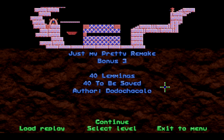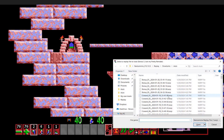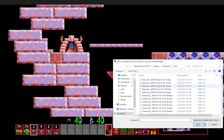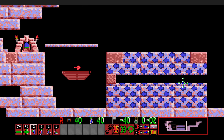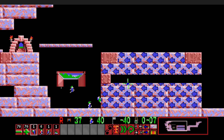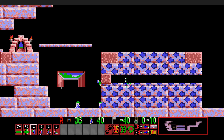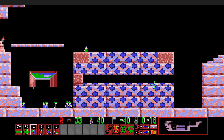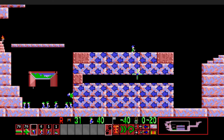Bonus three is just a pretty remake — pretty much based on the level Lemmings Arc that you can find in the Genesis port. It's definitely one of the hardest levels, and a lot of people argue that it's an even better level than the final level of Mayhem. It is definitely a true puzzle, and I definitely remember being stumped here for quite a while — not this particular level, but the actual Lemmings Arc level on the Genesis port, when I played it on an emulator all those years ago. This is just loosely based on that level, but with some modifications.